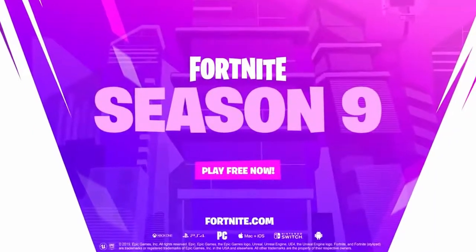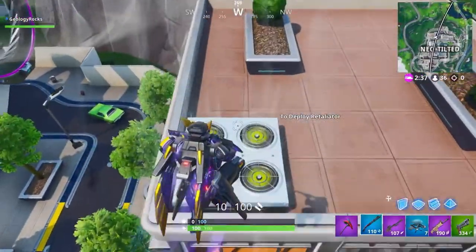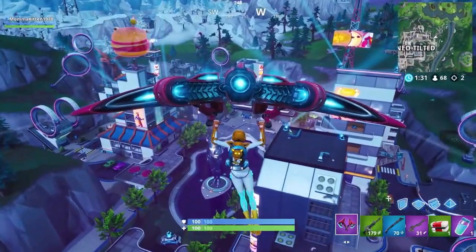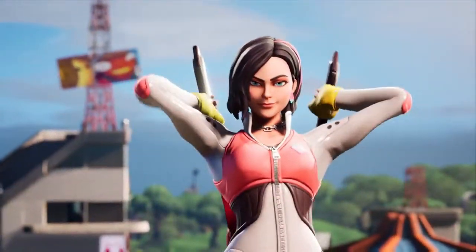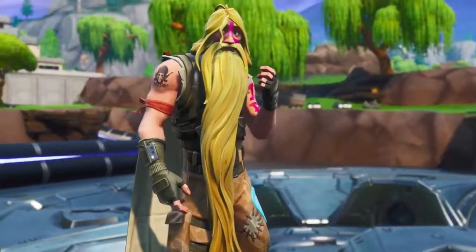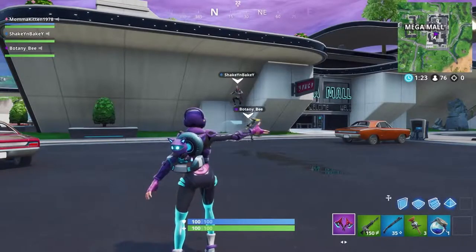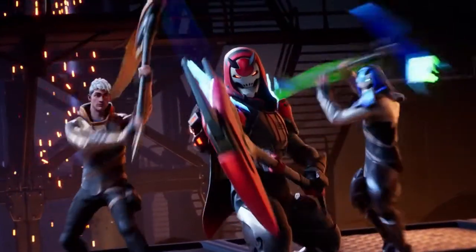Ladies and gentlemen, Season 9 is here and it looks insane! In this video we'll be doing a complete overview of the Season 9 battle pass and check out everything new, including map changes — Tilted Towers is now Neo Tilted and Retail Row is now Mega Mall. There's a new form of mobility with air vents around the map, and Fortnite has vaulted many weapons including the pump shotgun, replacing it with the new combat shotgun. Without further ado, let's check out the Season 9 battle pass.